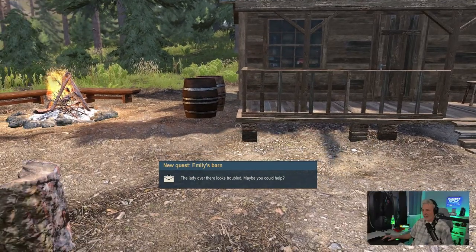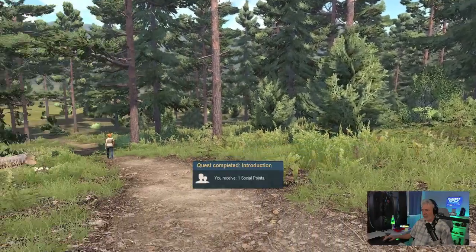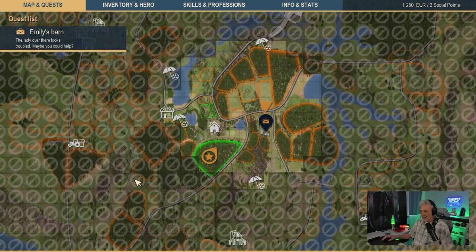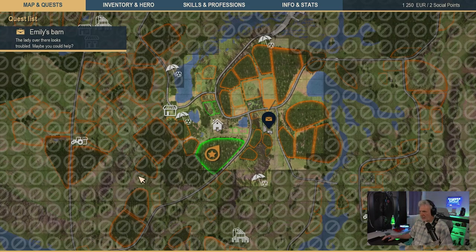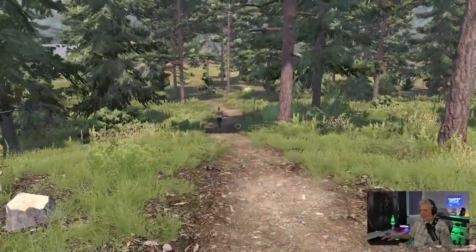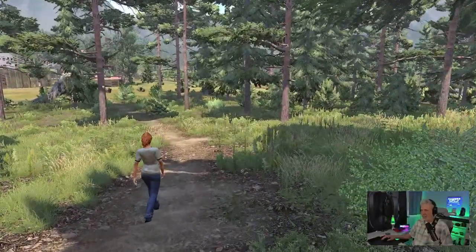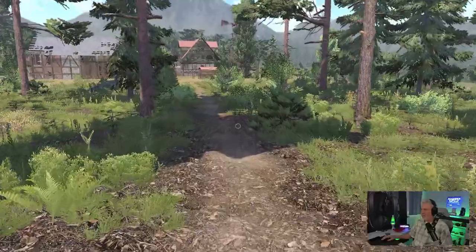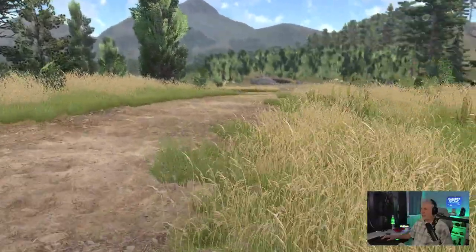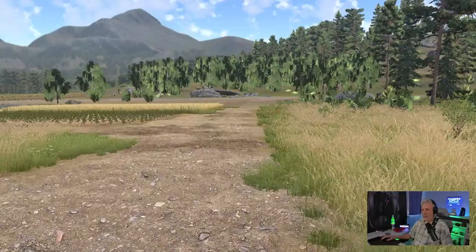Now what do we got? There's a lady over there who looks troubled — maybe we could help. We've got a social point. You know, this is a dynasty game — we get to get married, we have to work our relationships up, all that cool stuff. Let's follow along. Right here is Emily's barn — let's head over there. If I hold Shift I can run. I think I have stamina from sleeping, so we'll head on out.